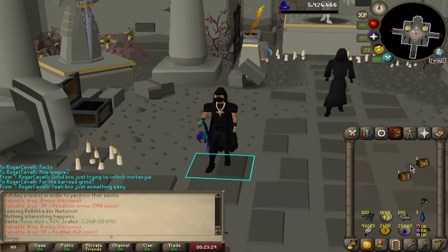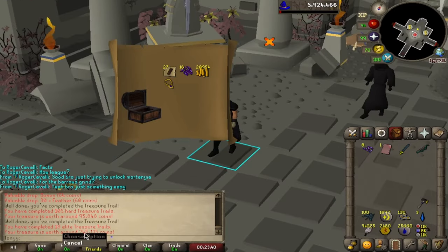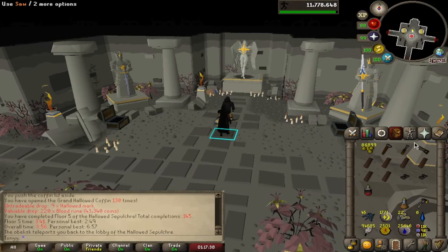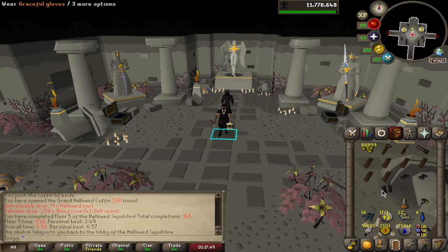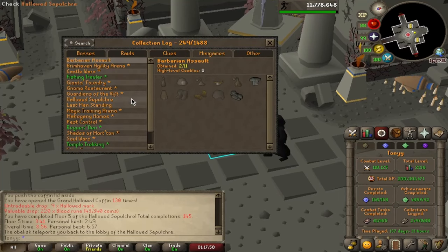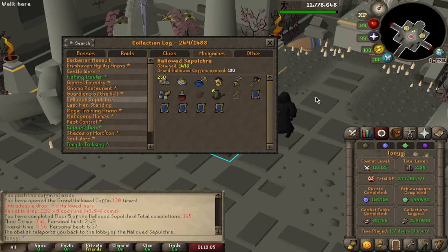We just got an elite clue casket and a hard clue casket. Starting with the hard — that's a dupe. And the elite — these purple sweets are worth a lot of money, about 300k, we'll take it. We are back again to buy our last die to finish off the dark graceful set. Now we can save up hallowed marks for the dark acorn — the pet we're never going to get. Looking at the log, just the ring and dark acorn. We're at 130 grand coffins looted, so we're getting up there.